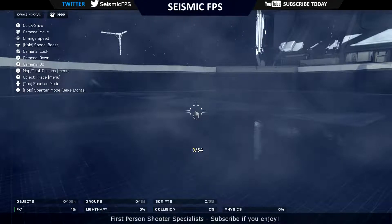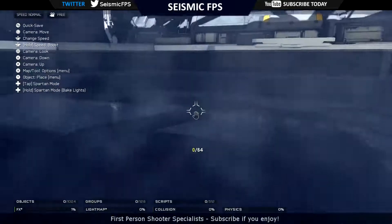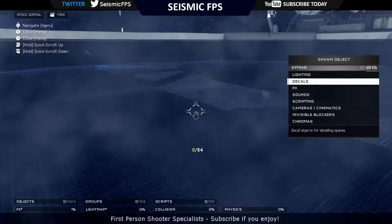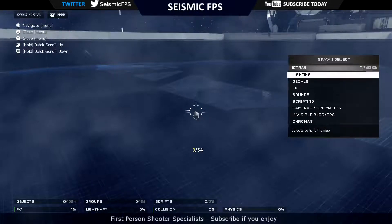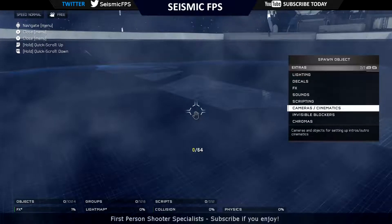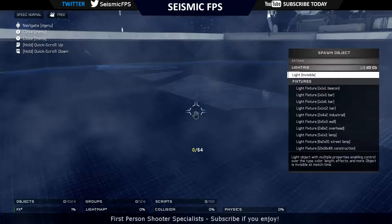G'day YouTube, it is VBlazed here from Seismic FPS and welcome to another Halo 5 Forge video. In this one we're going to be talking about extras and I'll be taking you through what each of the extras are. Extras is going to cover lighting, decals, effects, sound, scripting, cameras and cinematics, invisible blockers and chromers. So we'll start off at the top with lighting.